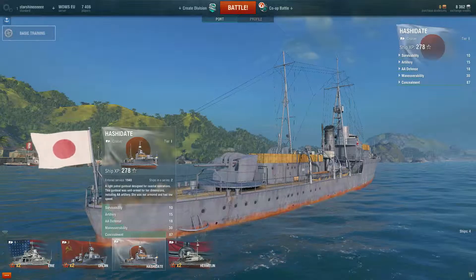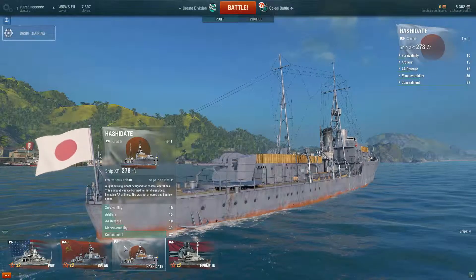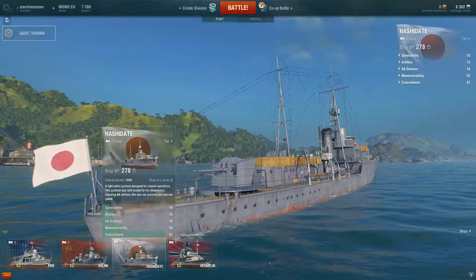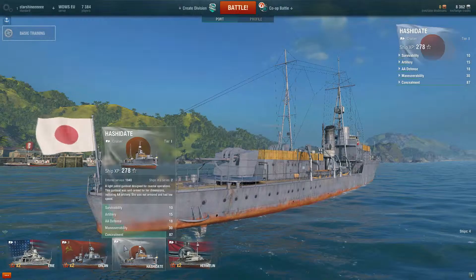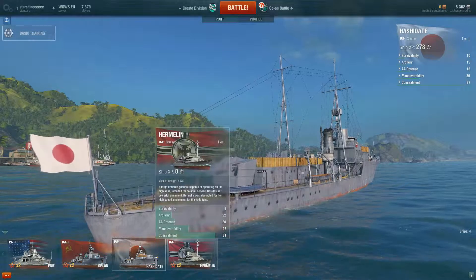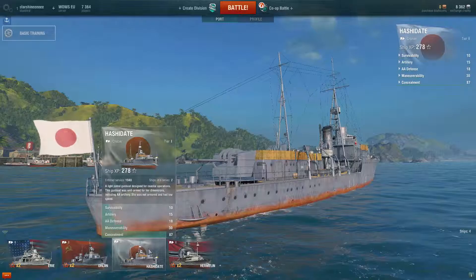You can see the skills above it here. Survivability is alright, artillery — cool, air defense — not great, maneuverability — okay, concealment — wow. I wonder what that means. Is that range? Concealment and survivability are almost the same: 10, 15, 18, 30.